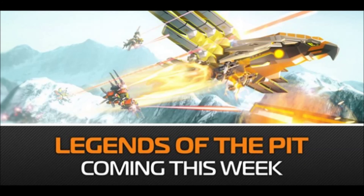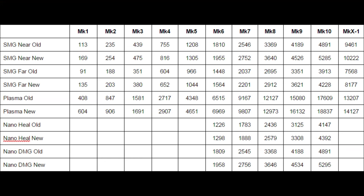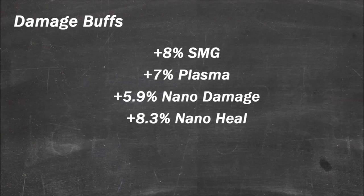Balance is key, so listen closely. The community has spoken and Free Jam has delivered. Medics' RP income has been increased by 15% for healing. There is also a big decrease across all weapons to increase the amount of time it takes to kill a bot. The damage of all weapons except for rails have been buffed: 8% for SMG, 7% for plasma, 5.9 for nano damage, and 8.3 for nano heal.